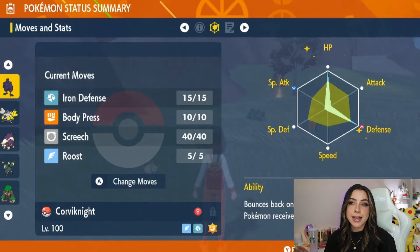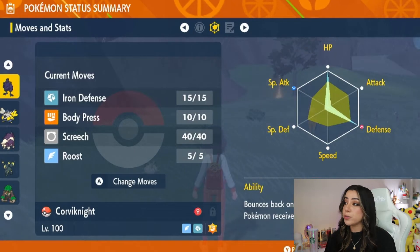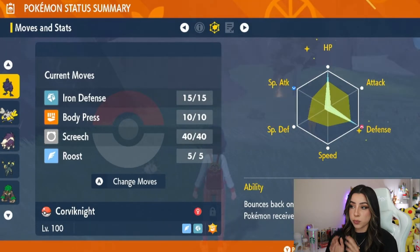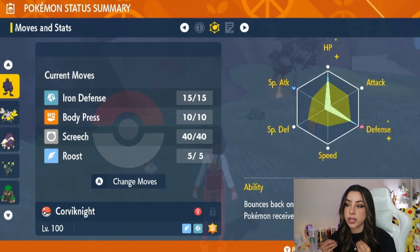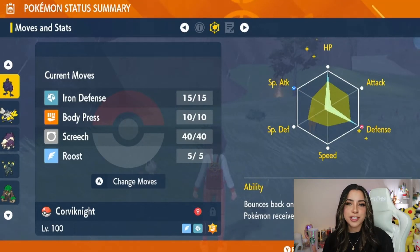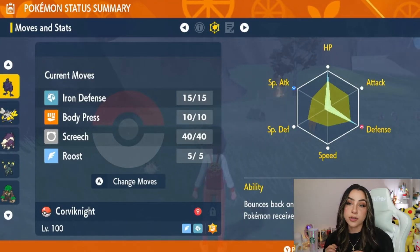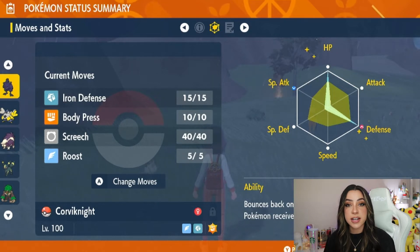EV spread-wise, this is going to be the exact same EVs from my initial video: full HP and full defense with a defense nature. Moveset-wise, you're going to want iron defense, body press, screech, and roost. The amount of damage body press does is based off of Corviknight's defense stat, which is why we're focusing so much on defense. Another very important move is screech, since that's what's going to lower Rillaboom's defense stats by two stages.